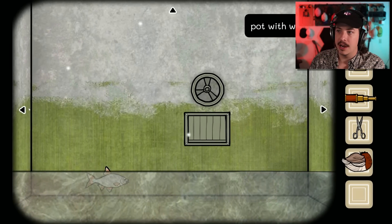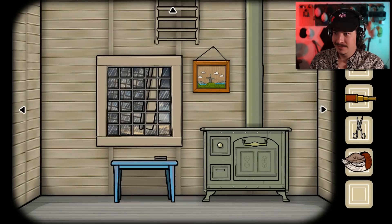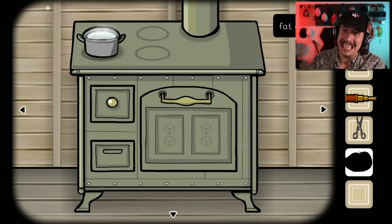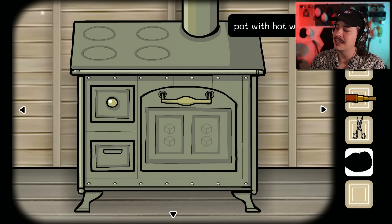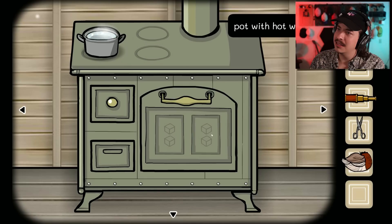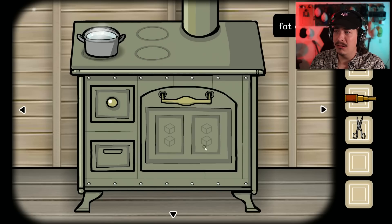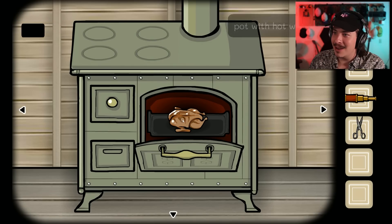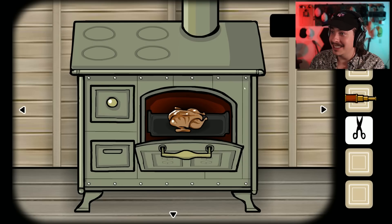Alright. Fill this up with water. Back to the stove. Move. Put the ducky in. No. Duck in here. Oh. Too hot. How do I pick it up?